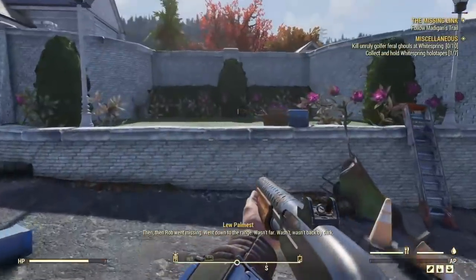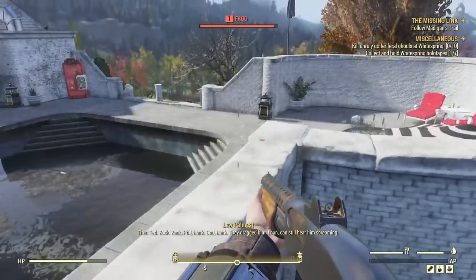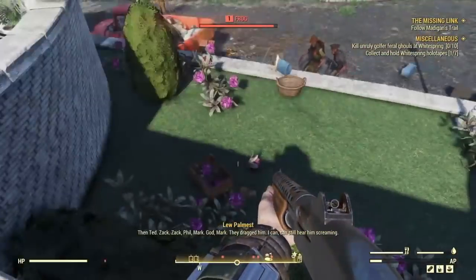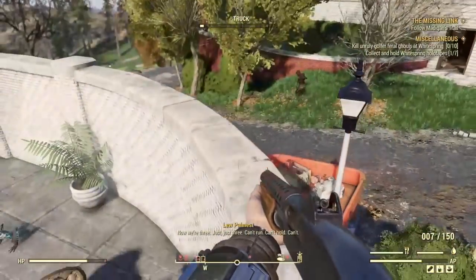You see me head over to this little bush here, and I get on top of it to protect myself from the ghouls. It's kind of like a glitch and cheese spot to kill all the ghouls without taking any damage, keeping your ammo supply up as much as possible, and getting the most XP you possibly can.